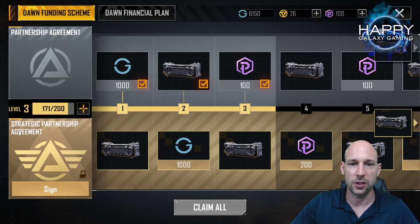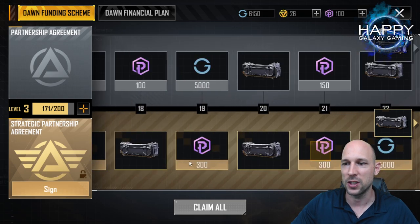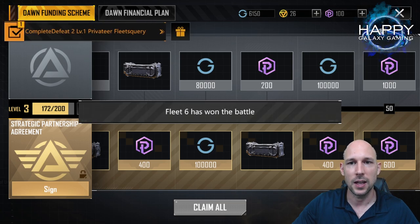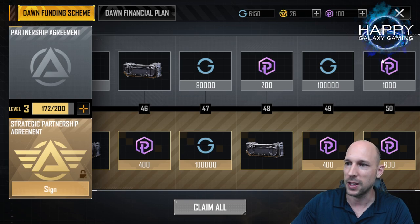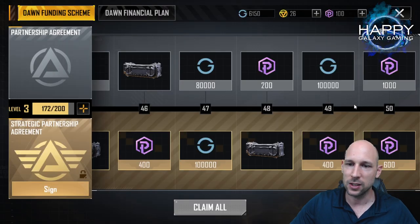If you want to spend a little money and support the developers, I would recommend signing up for the strategic partnership agreement — you get a lot of extra boxes and additional proxima coins. For the first time you sign up, you will also get an ST-59 battlecruiser blueprint at the end. It is $15 US dollars. It's a pretty good deal compared to other games where these are very expensive, but you can play the game totally fine without doing that.